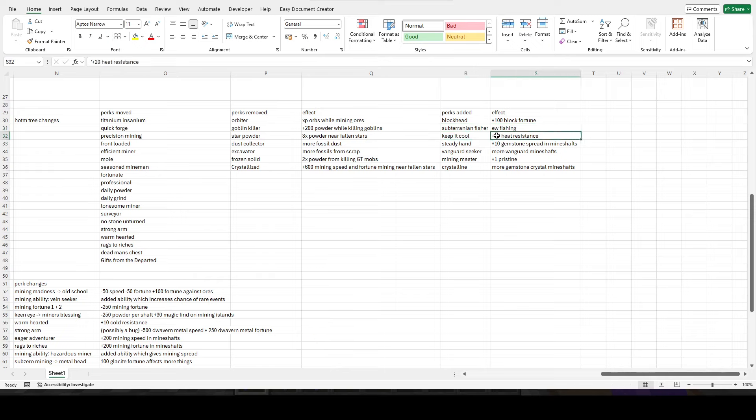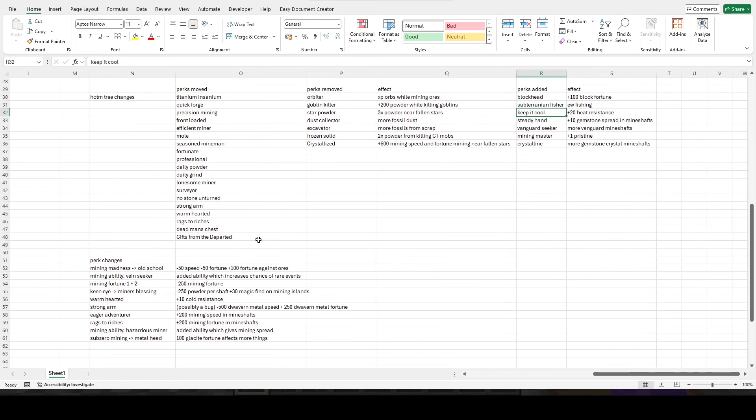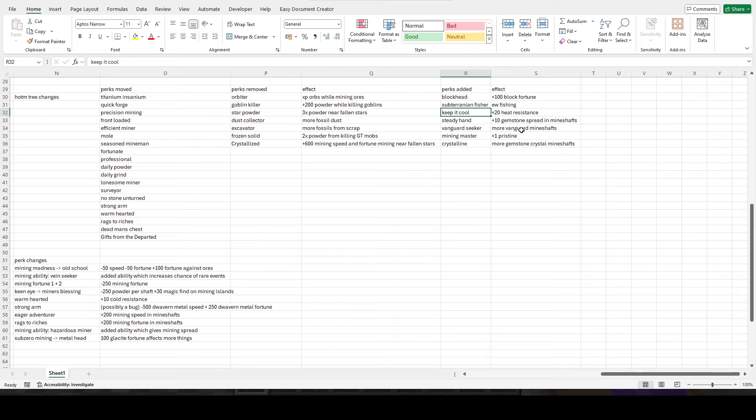Keep it cool gives plus 20 heat resistance. Now that they've changed heat, that could be useful in certain circumstances. But I feel like they need to up that heat resistance to make it more useful, mainly because it is an entire token you could be spending on better perks — like 400 mining speed or 400 fortune in a mineshaft, which is pretty significant. Instead you get 20 heat resistance to stay in magma fields slightly longer.